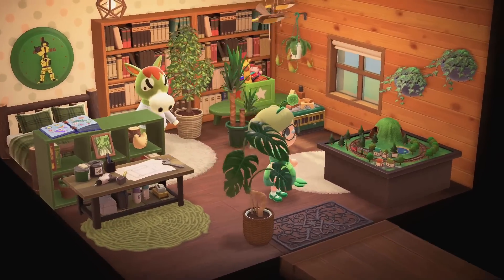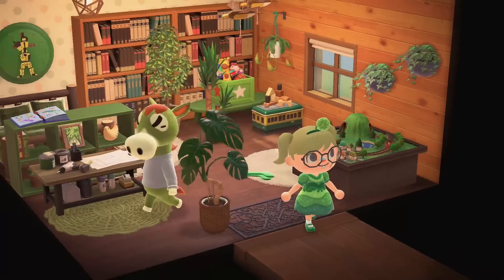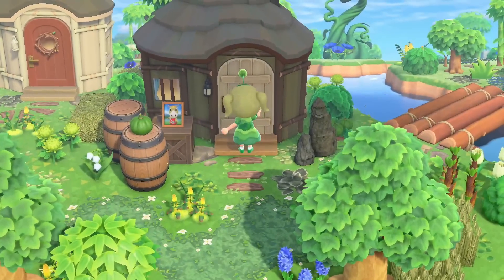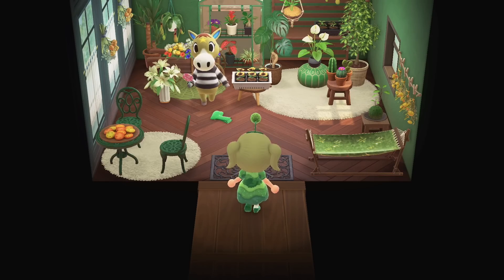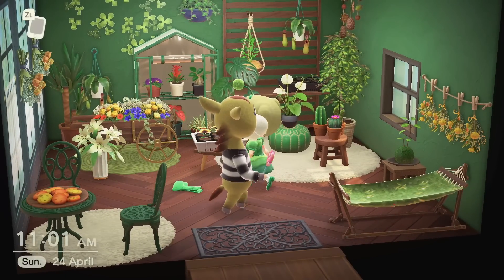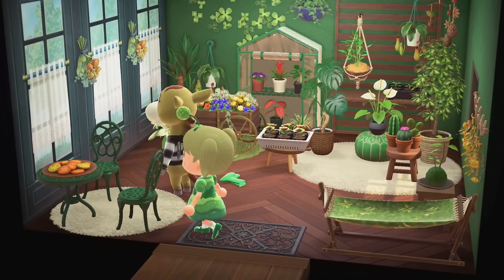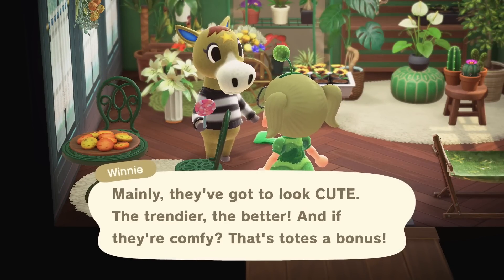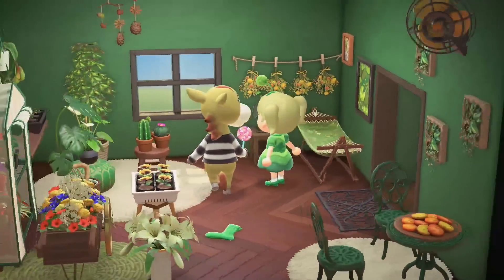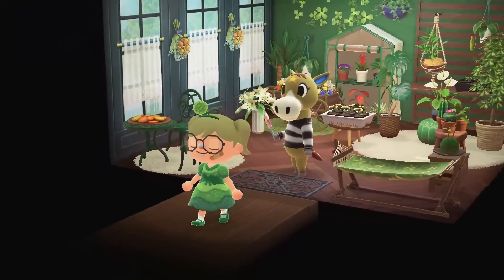For Buck, he had a lot of play things in his original interior — the clock on the wall and everything — so I gave him those again in green customization. He also has a picture of Winnie in the corner, and of course lots and lots of plants. Winnie had more of a front yard garden vibe, so I gave her garden chairs and a hammock as her bed. She's very into gardening, and there's also Buck's picture because it's just cute.